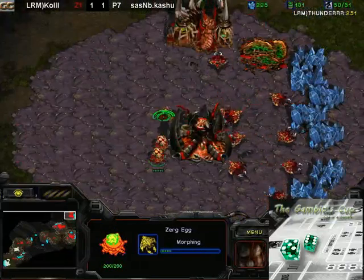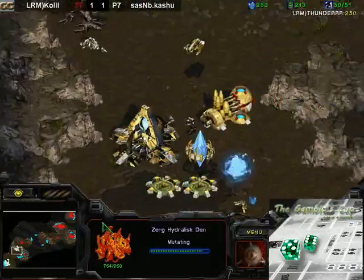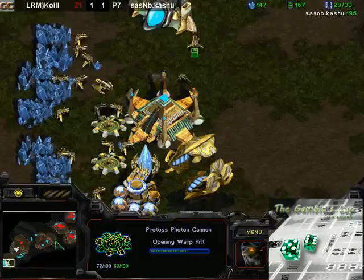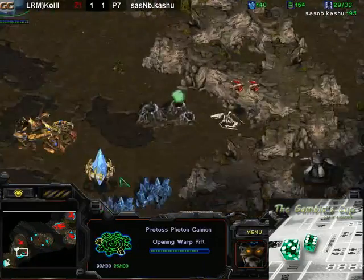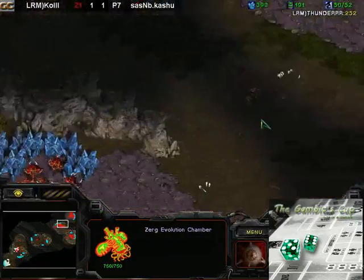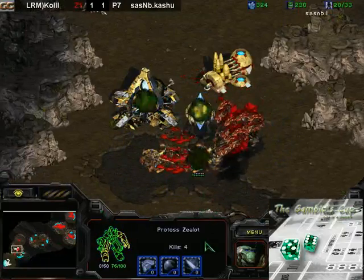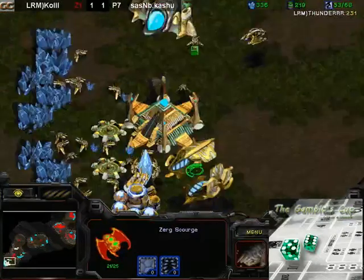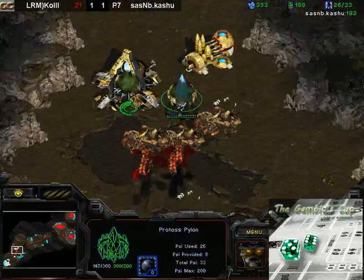Koshu is in a terrible position. Two more hatcheries going down for Cole — Evolution Chamber and Hydralisk Den. What can Koshu do? Even some kind of weird one-base all-in won't work. He's just building another cannon. I really don't think he can win anymore. Cole has not actually made a single Sunken Colony despite what I was saying, which is fine because there are no Zealots anyway. He went in with the Lings and the Mutas, breaks all the cannons at the front, and the wall of the natural is gonna go down. Two Corsairs on the field — plus one finishing soon, but it doesn't matter. That's pretty much gonna seal the deal here.